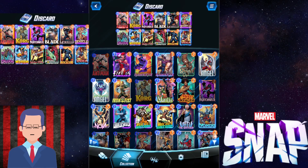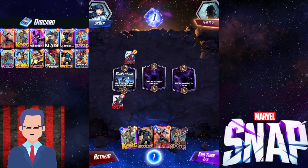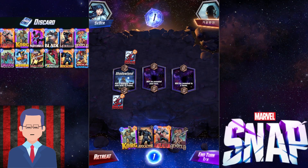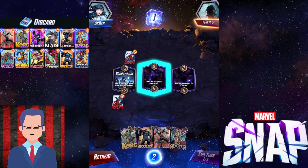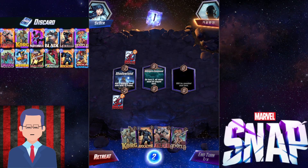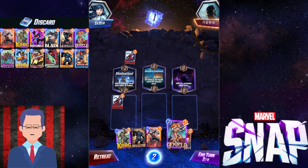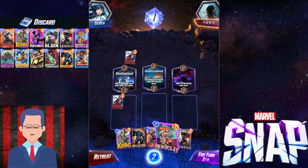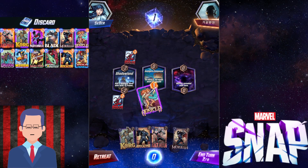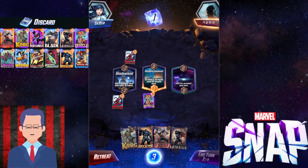Now let's jump into some games and see how this deck functions. Shadowland — not really my favorite, but I think we're just fine. I'm gonna pass as usual because I got Angela in my starting hand. We want to stack up our stuff. There's Morbius — Morbius is going to be great. But sadly we don't have any discard cards in our hand yet, so we're just gonna slap down our Angela and see how it goes.